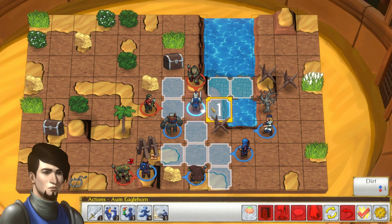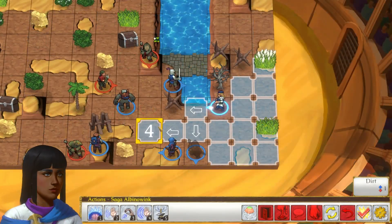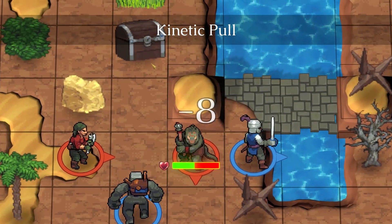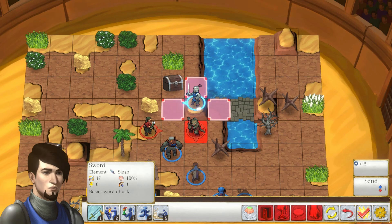And while on the subject of combat, there is another departure from conventions that's important to note. Individual characters do not have their own turns, but rather one shared turn. What this means is that, for example, you can move one character to the side, then move another character into the path they were blocking.